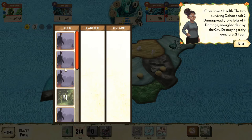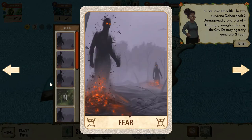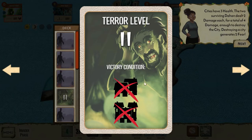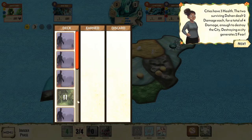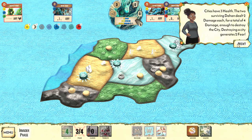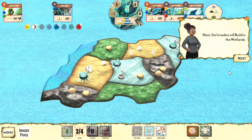There are three cards in the fear deck: every time you accumulate four fear you play a card which gives a bonus and gradually moves you toward a lower-level victory condition. Right now the win condition is to eliminate everyone — all explorers, towns, and cities. At terror level two you only need to eliminate settlements; explorers don't matter. At level three you just need to eliminate cities. Destroying a city generates two fear, so that moves us closer. Next up: build in the wetlands — they build a town in the middle ones.